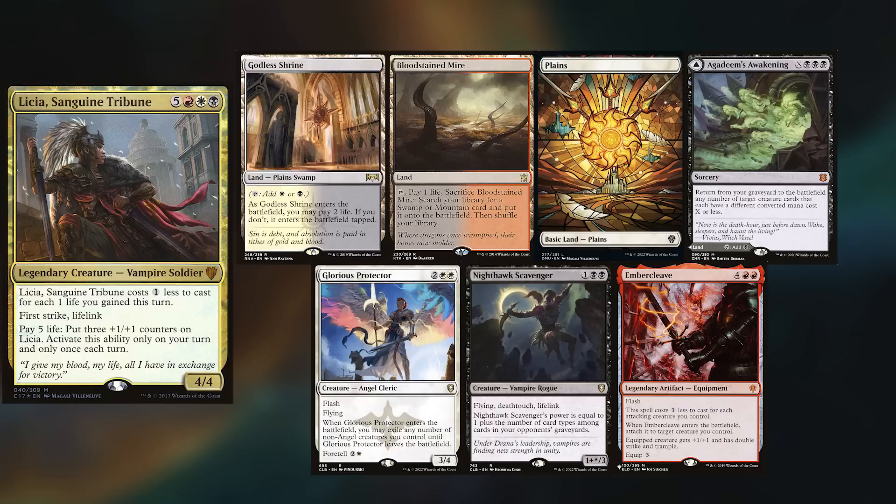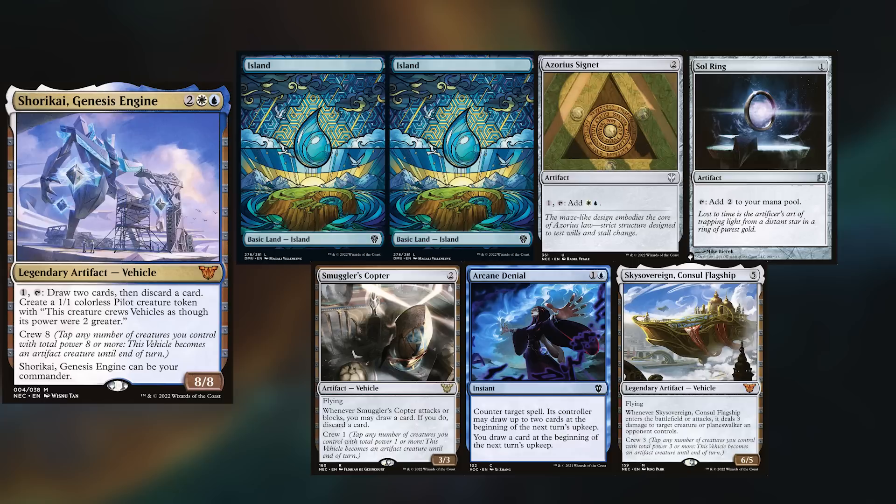and welcome back. Today I've got my Brazilian buddies back with me, with Omar playing Lycia. He keeps Godless Shrine, Bloodstained Mire, Planes, Agadim's Awakening, Glorious Protector, Nighthawk Scavenger, and an Embercleave.